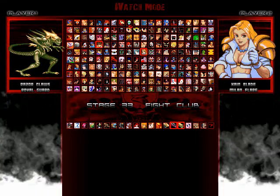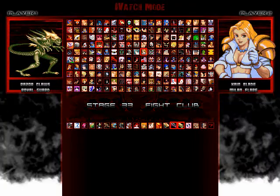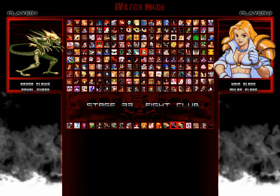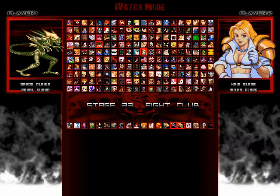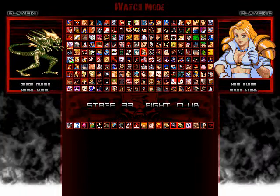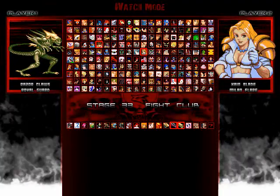Hey everybody, welcome to Beach Metal 1805. Today we have the debut of one of my brand new teams for the 1800s. We have Team Aliens, consisting of Razor Claws and Royal Guard. You guys got to see what Razor Claws was capable of — soon enough, you'll see Royal Guard in action. Their first opponents will be Cain Blade and Milan Flare, and this battle will take place in the Fight Club stage. Hope you guys enjoy.